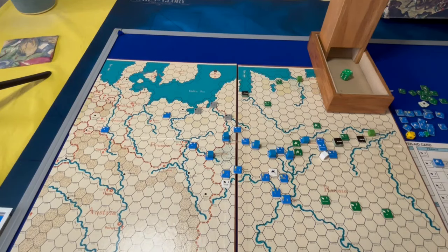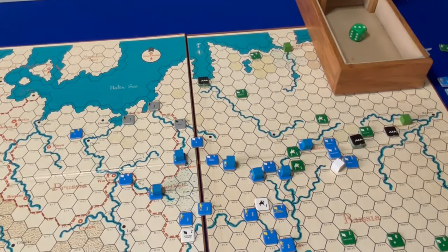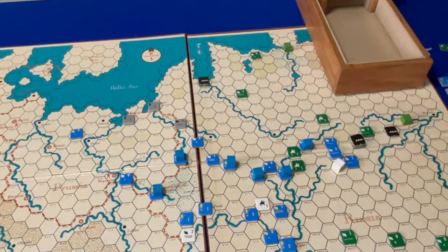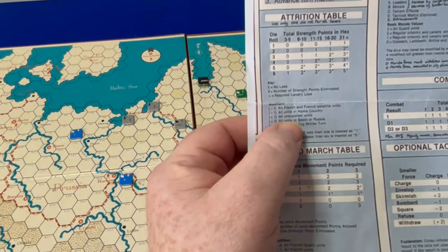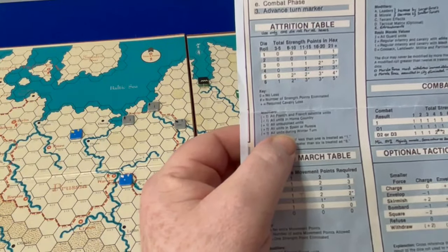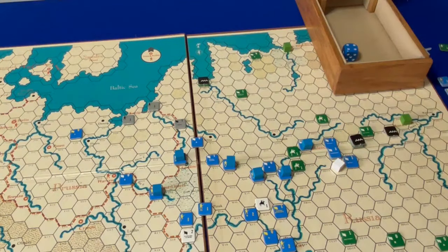Let's go to the attrition. Right at the front we have Davout — he's got five factors. We need to make that roll, and low is what the French need. Four — average. However, the situation is definitely not average. The modifiers: French and French satellites is minus one, that's good. All unsupplied units: plus one, not so good. All units in Russia: another plus one. So the net is plus one — it's not winter yet, so it's a net plus one for all those guys.